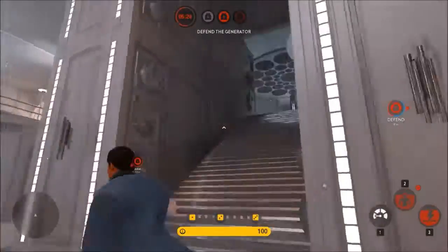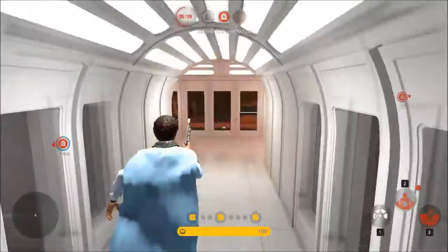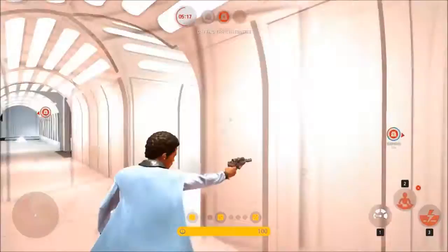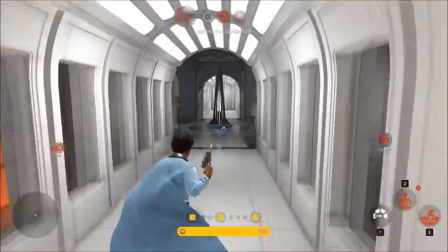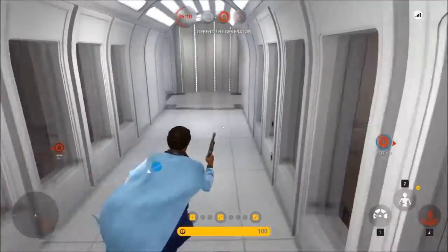Going up this main staircase will lead you to this room — it's got three different ways. This way will lead you back into this tunnel, which will lead you back there and then back to this tunnel. This way will lead you down to this tunnel.